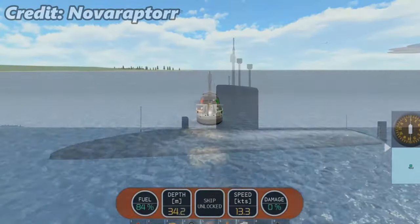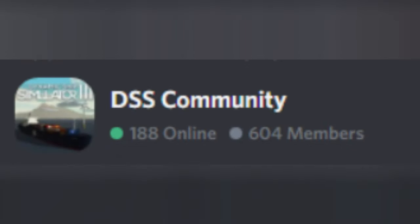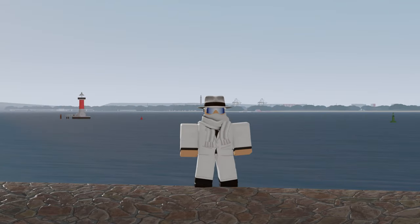Update 21 introduced the Trafalgar-class SSN, Light Freighter, and the Fishing Trawler. 17 days later, the DSS Community Discord server was created. This server now goes by the name Bad Yacht. Two days later, Update 22 brought the fireboat to the game.